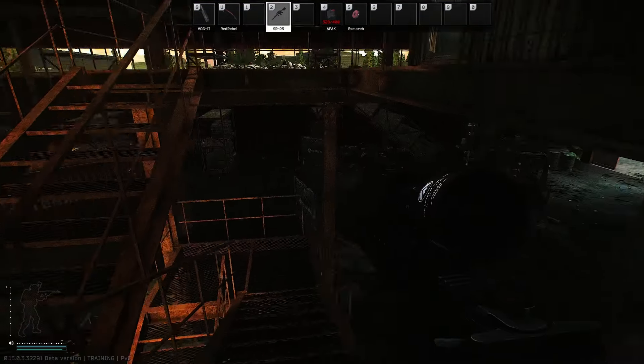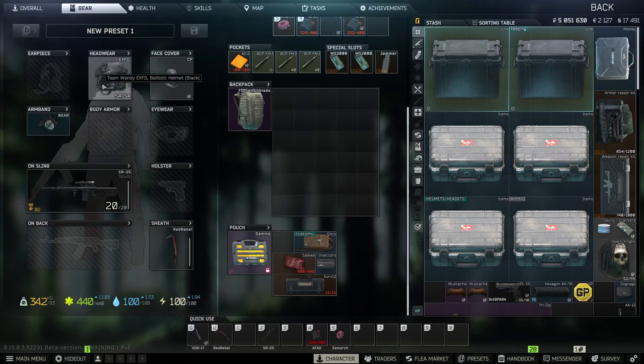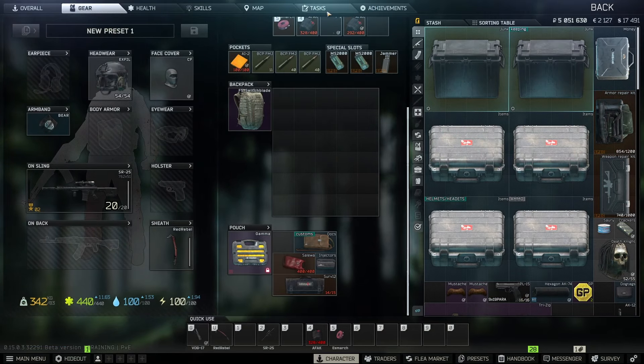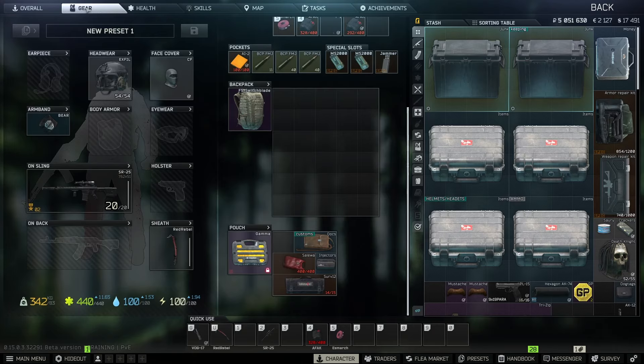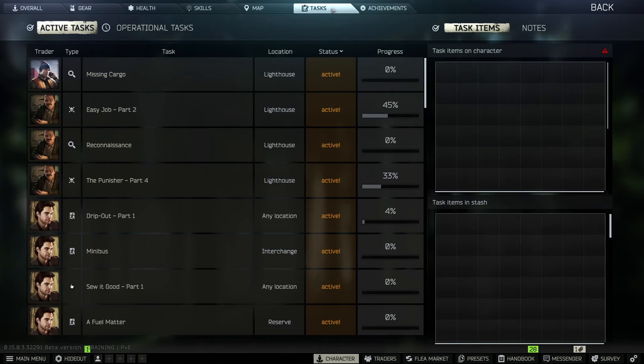The next part is in Factory, so let's hop over there. Just a quick tip before we go into Factory: if you do the Customs part and then do not go into Factory right away, you need to remove the item — because if you die with it, it's going to be gone. Go into your character menu, go to Tasks, and the item will be sitting there with an arrow to transfer. Transfer the item down into the box and it stays there, so even if you die in another raid it won't be lost. When you go to Factory, make sure to transfer it back up.